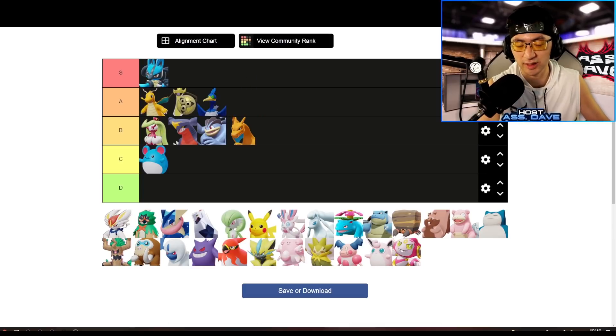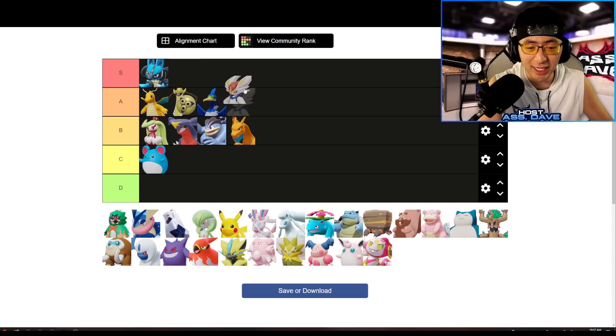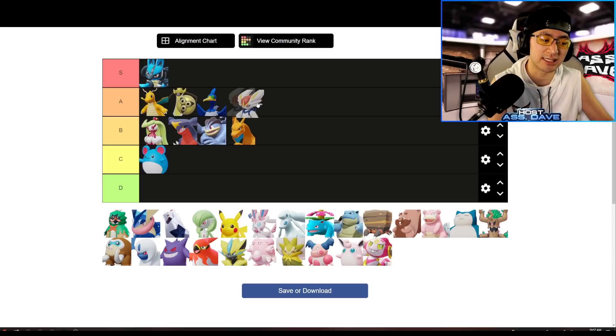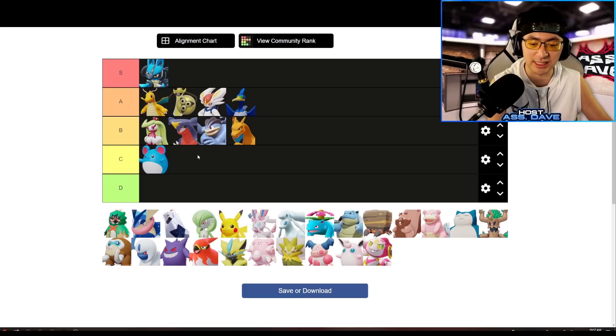Cinderace is similar — in fact, I think Powerball is back in the meta now. My friend was recommending Powerball in solo queue and I tried it — the damage is quite decent, especially after level 13. My personal favorite build is still Blaze Kick because it lets you go into crazy mode. With a lot of dive happening now, Powerball poke feels really, really strong. I'll put Cinderace ahead of Cramorant in A-tier.